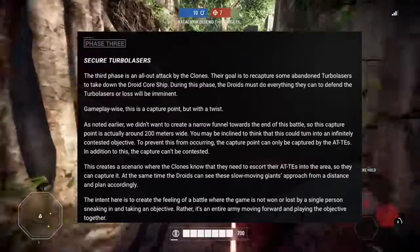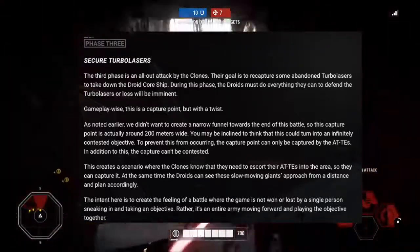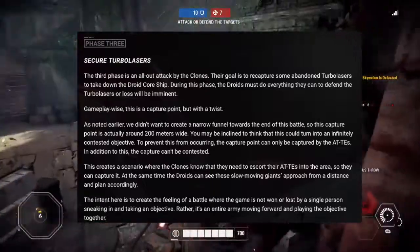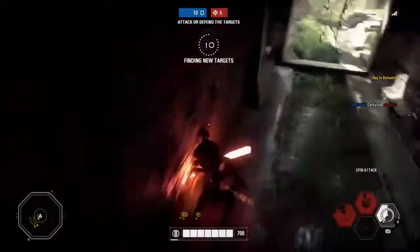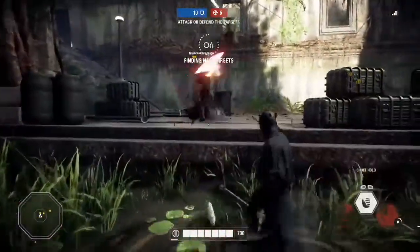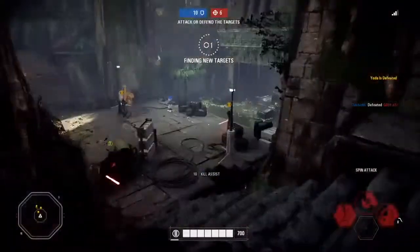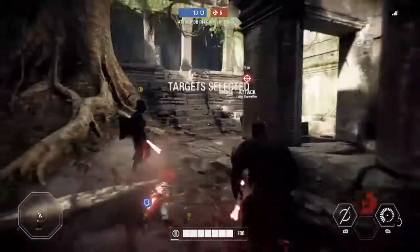To prevent this from occurring, the capture point can only be captured by the AT-TEs. In addition, the capture can't be contested. This creates a scenario where the clones know they need to escort their AT-TEs into the area to capture it. At the same time, the droids can see these slow-moving giants approach from a distance and plan accordingly. The intent here is to create the feeling of a battle where the game is not won or lost by a single person sneaking and taking an objective — rather, it's an entire army moving forward and playing the objective together.